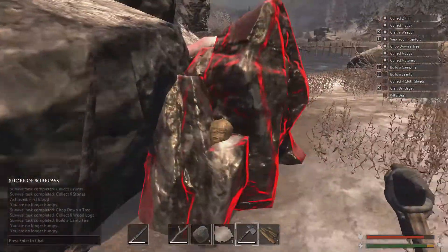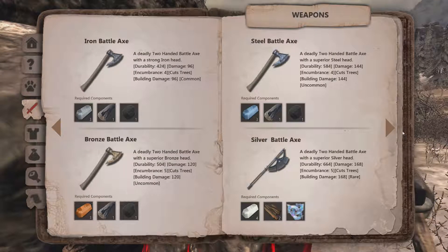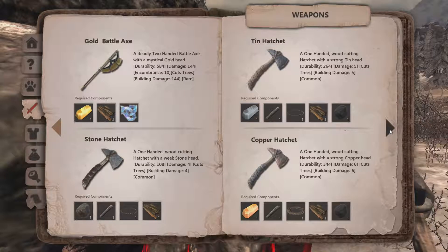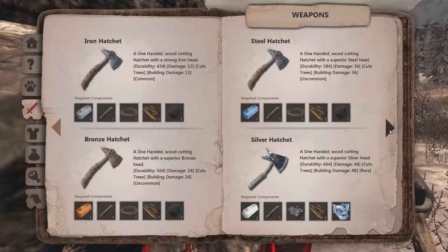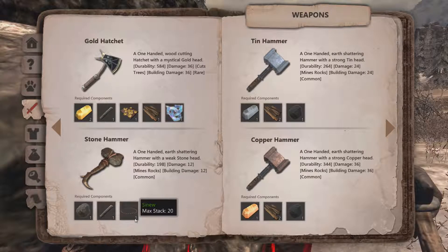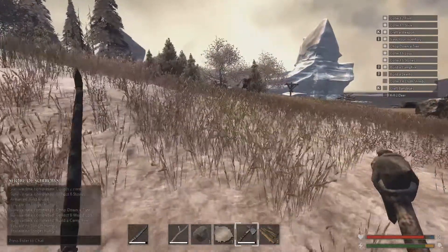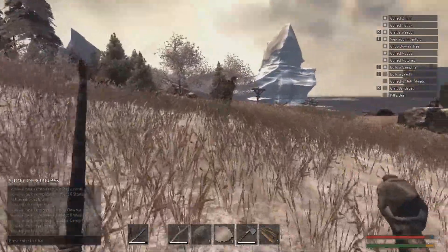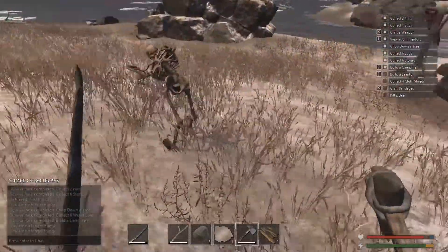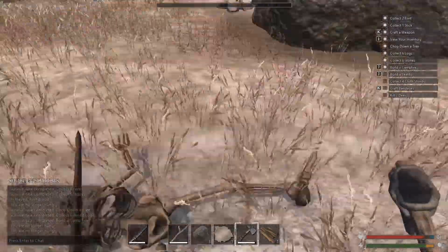I need a hammer to mine those ore nodes — such a pun. Tin hatchet, steel hatchet mines rocks. Stone hammer: I need one stone, one wood stick, and sinew. I can hear you — there you are. Hello, how are you? How's death? You're too slow. Gotcha, yes! Let's craft a hammer. Stone hammer.